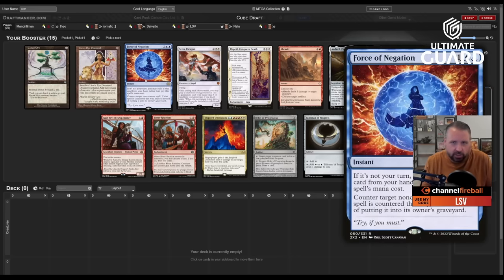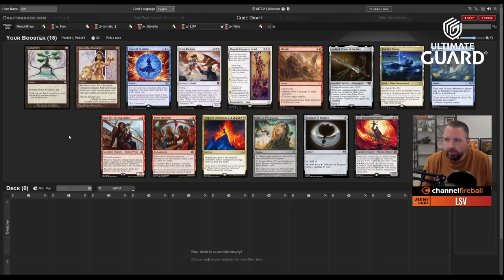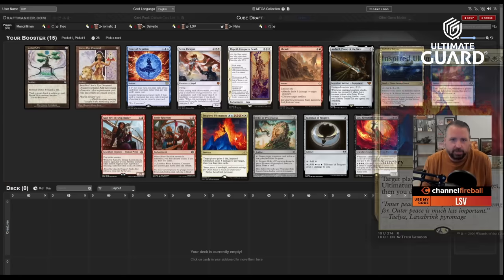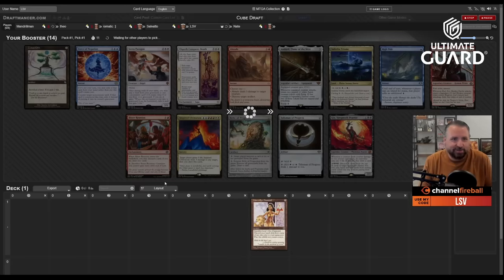We've got Force of Will — definitely a great card — and Lion's Eye Diamond. I think in this cube it's pretty defensible to take an early Lion's Eye Diamond. This cube has a lot of combo: Zuran Orb, High Tide, Inspired Ultimatum. I'm going to swing for the fences and take Lion's Eye Diamond first.